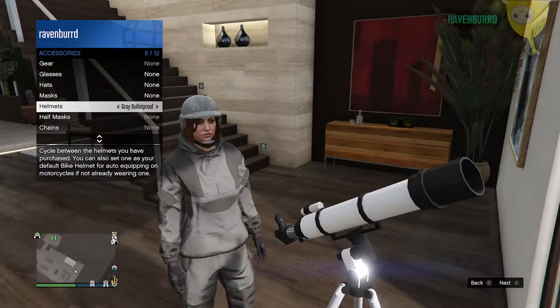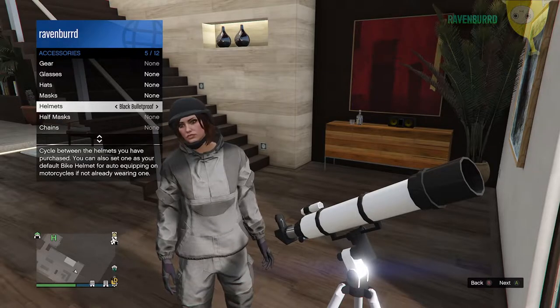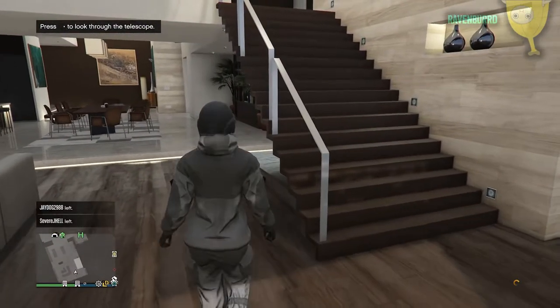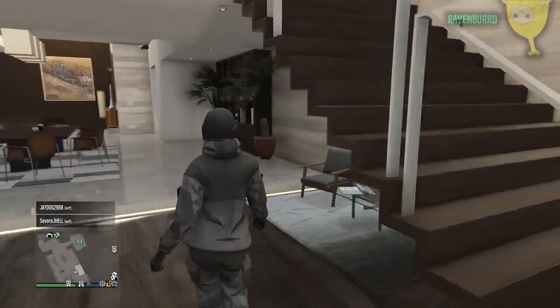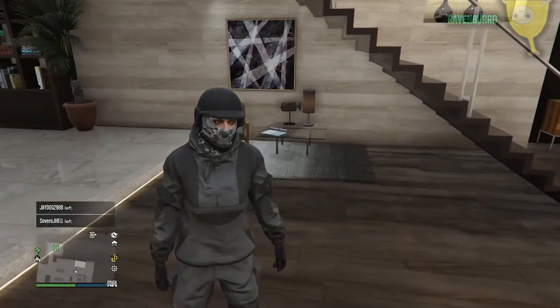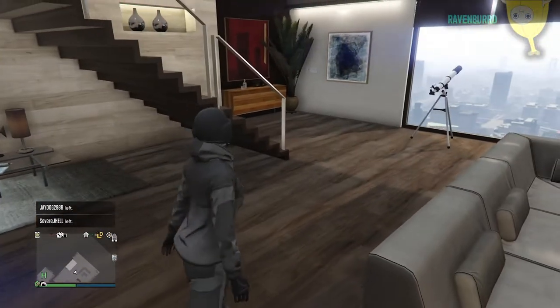Go to accessories and choose a helmet or whatever you want to put on first. I think the black one will look good — I'm gonna put this on. Then what you want to do is walk away.